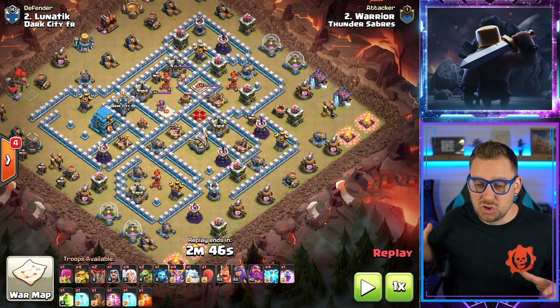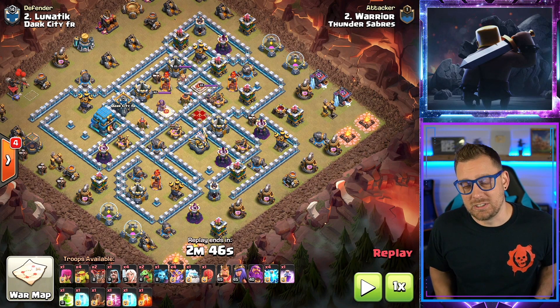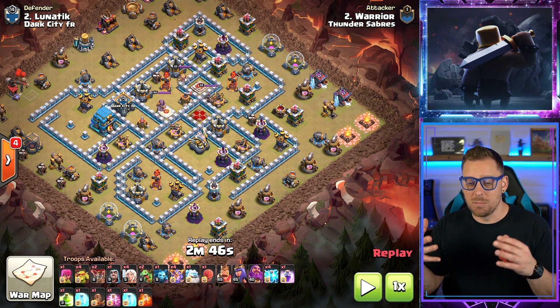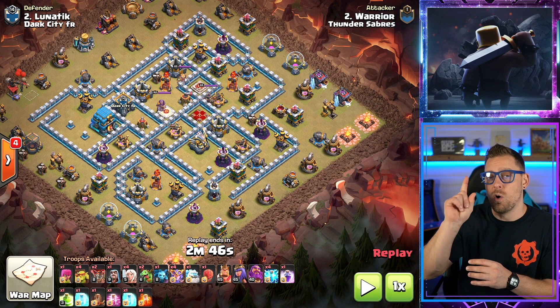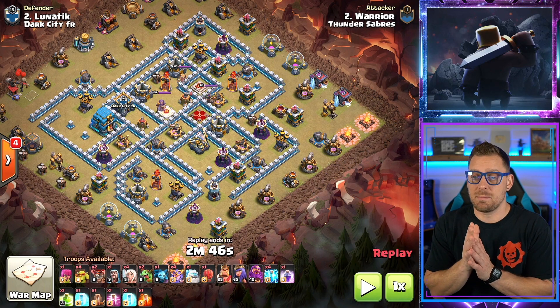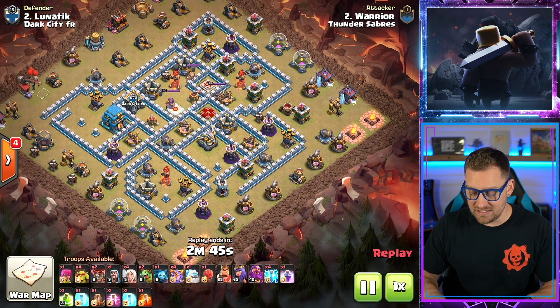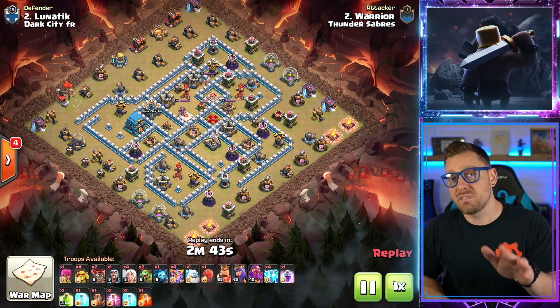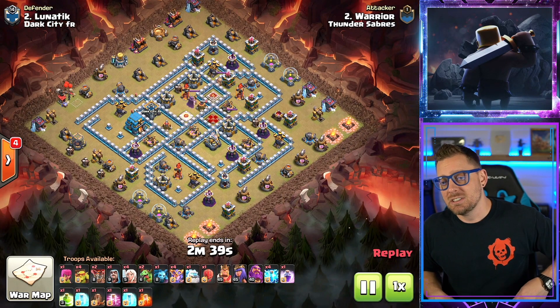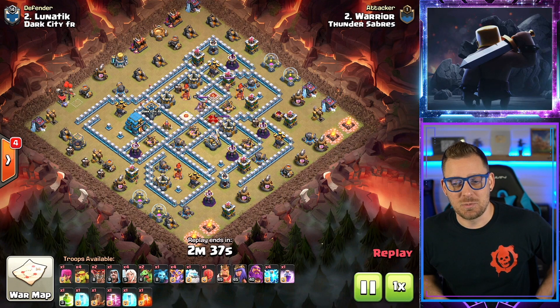The second attack here is straight up no little witches — it's just those big Super Witches with the big boys: Ice Golem, Lightning Spells, one Quake spell, and Healers in the composition. It's another one of these big pushes inside of the base. This one is done by Warrior — not to be confused with Warrior Tide, who is often featured on my channel. Good friend of mine, Warrior Tide has become. We need to see him again soon.